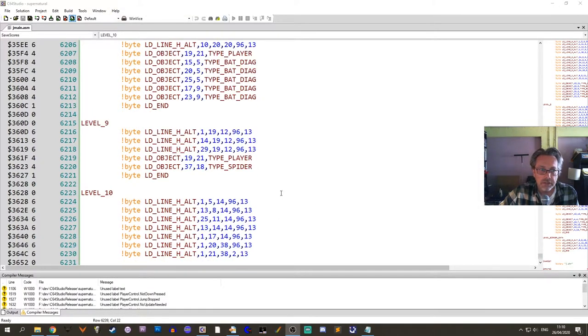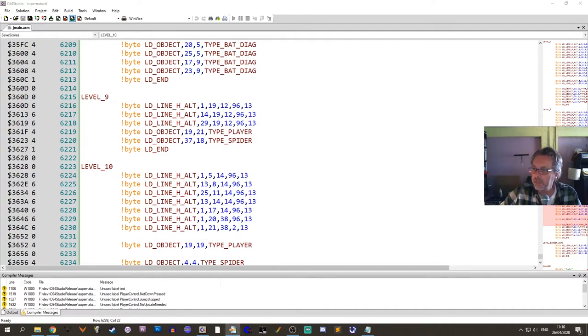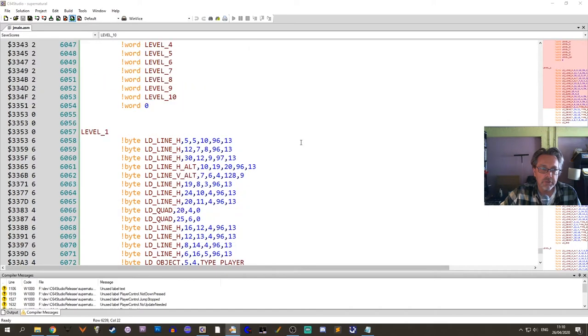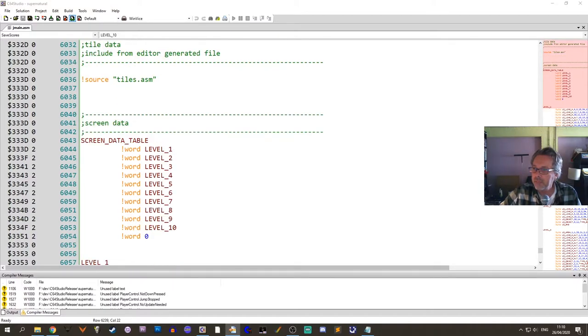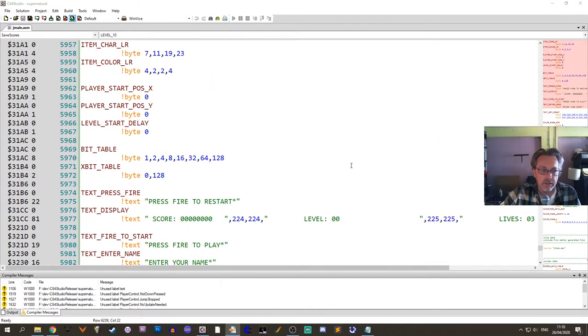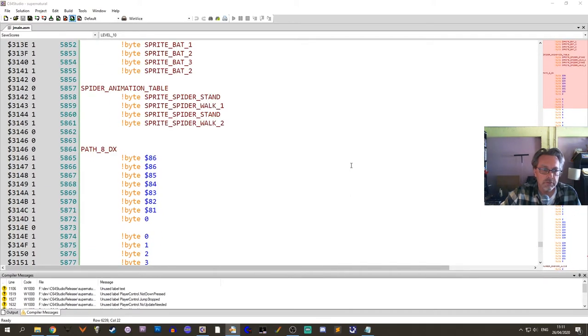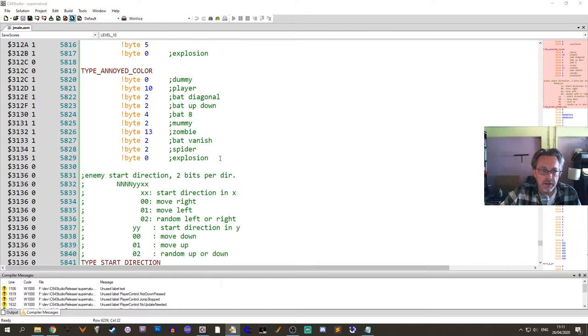We still haven't seen level 10, so we can look at that later. We have to add some extra data — I'm just scrolling up now. We have to add level 10 to the series of levels, which is pretty boring. We also have to have a new type. I'm scrolling up through the data — here we are at 5829. We have a new entry here for when the enemies are annoyed.